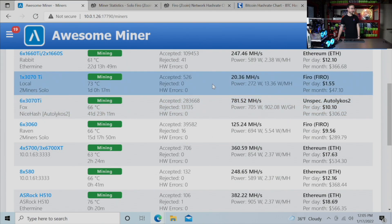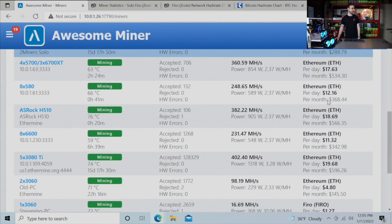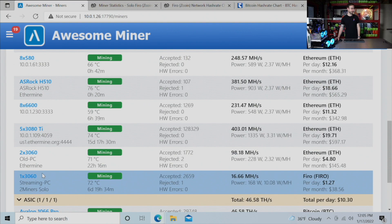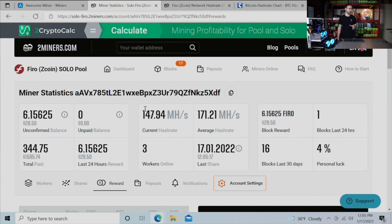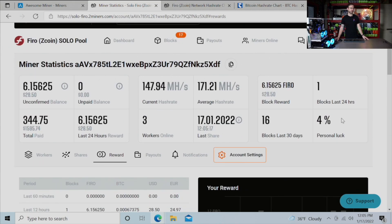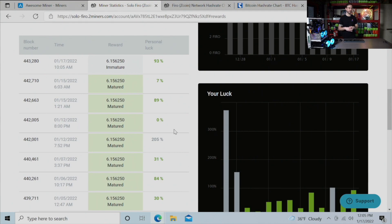I have a single 3070 Ti on Firo solo mining, my 3060 rig is solo mining Firo, and there's another lone 3060 down here also solo mining Firo. I'm going to show you how I'm doing, which is actually really, really good in my opinion. I just hit a block recently, that's why my personal luck score is so low. As a refresher on luck: if you were doing exactly what you should be based on your network hash rate — exactly what a pool would pay you — you would be exactly 100% luck. If you come in under 100%, that means you are hitting more blocks for your hash rate than you statistically should be.